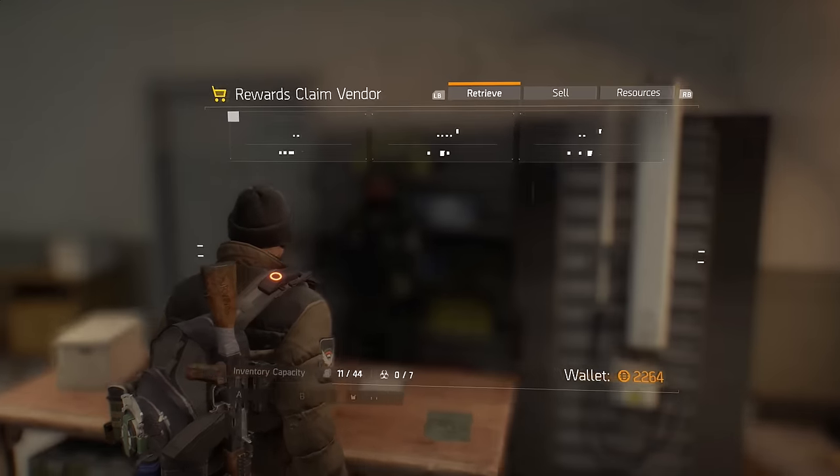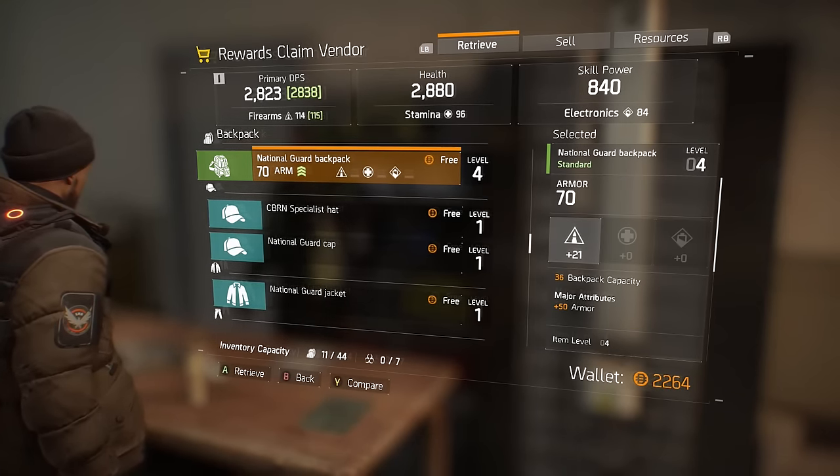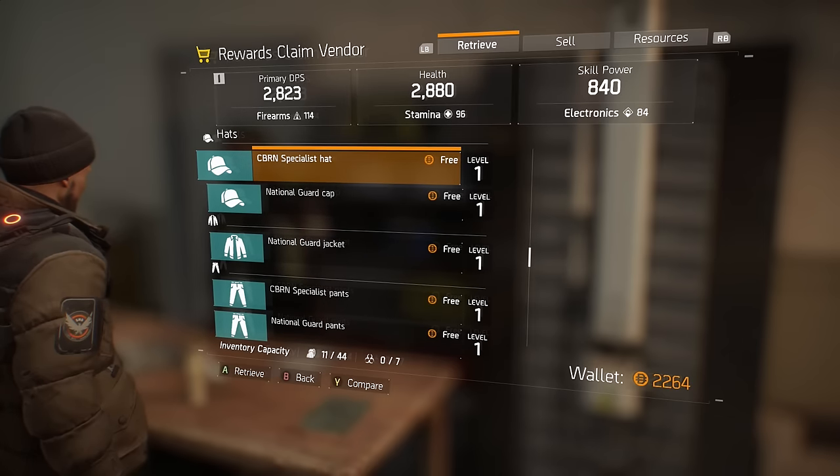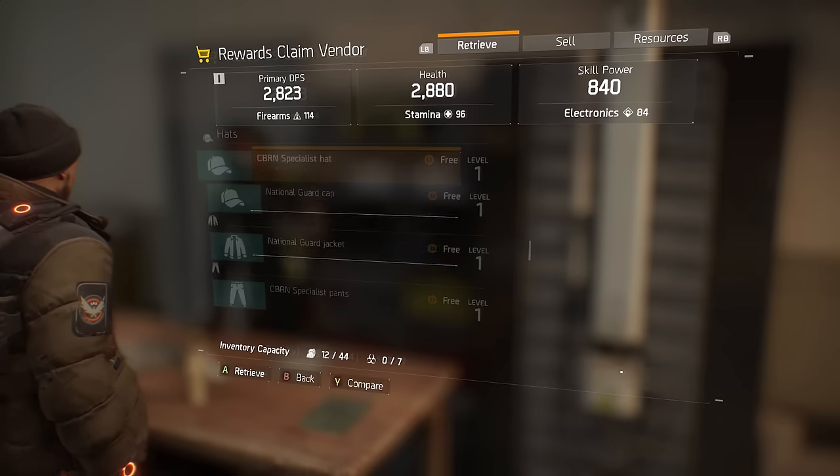Is it really worth it for four different outfits? I don't really know — I guess that's all up to you guys to decide. But here are the outfits anyway. All you need to do is go to the reward claim vendor once you've bought them and just press A rapidly to download every outfit you've bought.